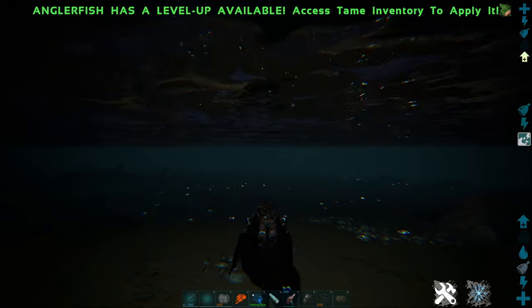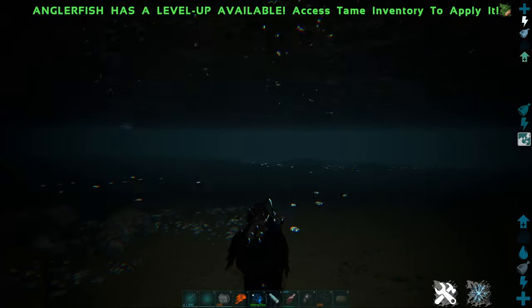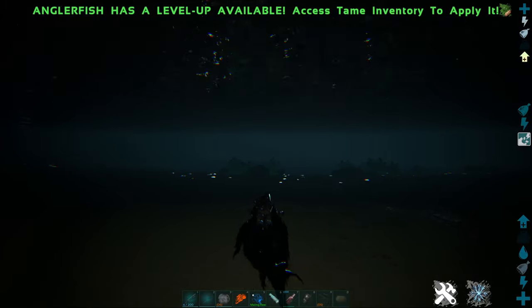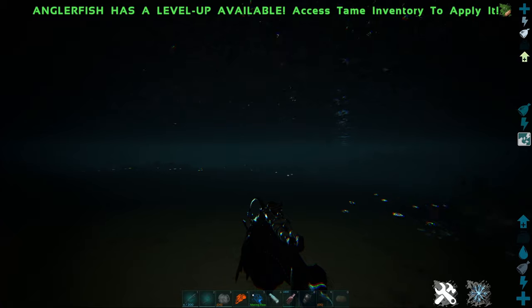You can find tons of them at the very bottom of the ocean as well, however this location is very easy — you can access it very early in the game and you don't really even need the scuba gear or anything like that to collect tons and tons of silica pearls.